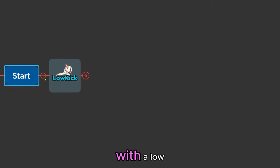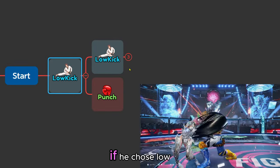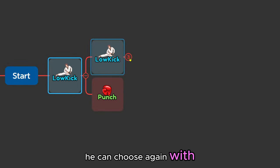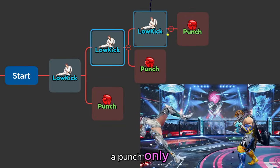King will start the string with a low. Then he can choose to either extend it as a low or end the string with a punch. If he chose low he can choose again with the same options. If he extends it as a low again he can extend it to a punch only.